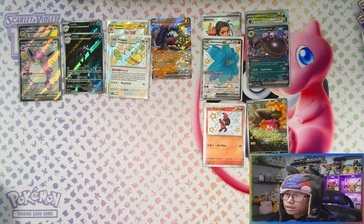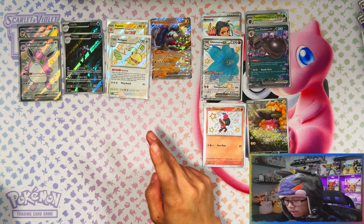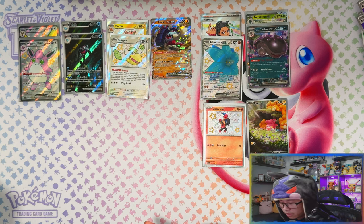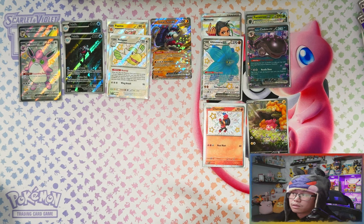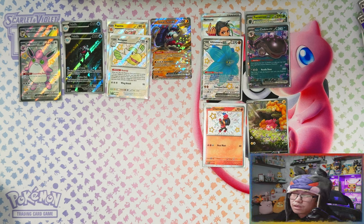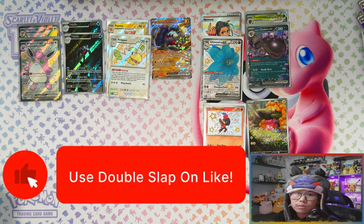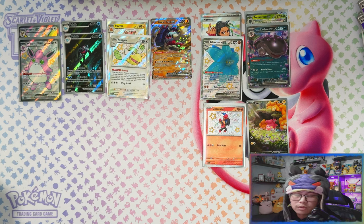Alright, nine packs on each side. Tech Stickers: two, four, six, seven — seven hits. ETB: one, two, three, four, five, six — six hits. Tech Stickers got two full arts, two IRs, two baby shinies, and an EX, whereas the ETB got two full arts, two EXes, an IR, and a baby shiny. Tough one, but I'm going to give it to the Tech Stickers. Let me know in the comments which one you think won. If you enjoyed the video, please leave a like, subscribe, and turn notifications on. When I reach 500 subscribers I'll be doing a giveaway for a Trainer Box. Thank you for watching and I'll see you in the next one!